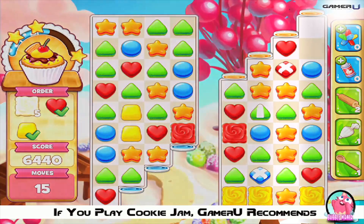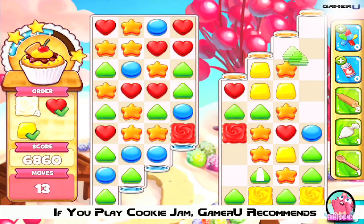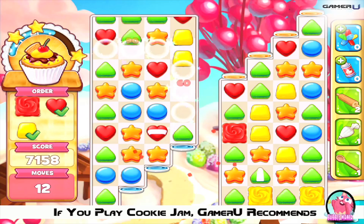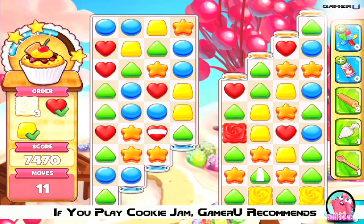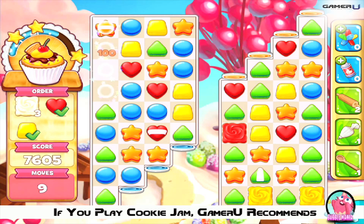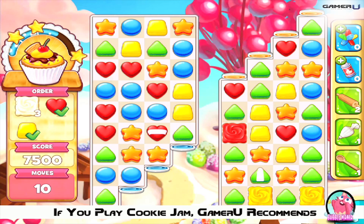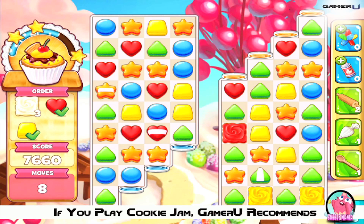Tip 3: Make the striped candies. You simply need to match 4 of the same color candies, preferably the yellow square or red heart candies as that is your goal. Making a striped candy is easier as it allows you to do so both vertically and horizontally on this game board. It is best to combine the two super candies as soon as possible — it will turn all same type candies into new active striped candies and helps you collect many orders. Thanks for watching and good luck!